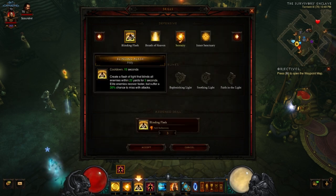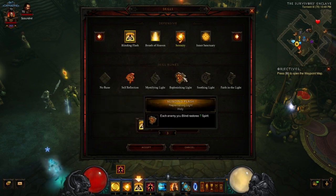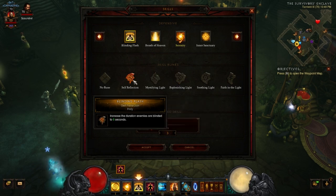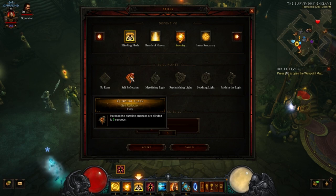Blinding Flash blinds everything within 20 yards for 3 seconds. Elite enemies recover faster but suffer a 30% chance to miss with attacks. We're running this with Self-Reflection — you can run it with Replenishing Light if you want to build spirit quicker for Exploding Palm and Cyclone Strike. With Self-Reflection, blindness lasts 6 seconds. This is on a 15-second cooldown, and at 55% cooldown reduction, it almost chains back together without losing coverage.